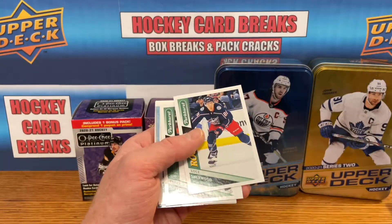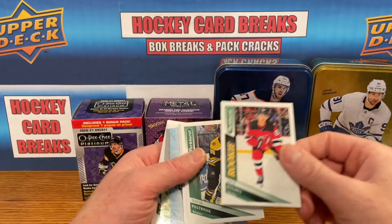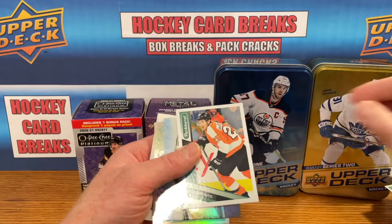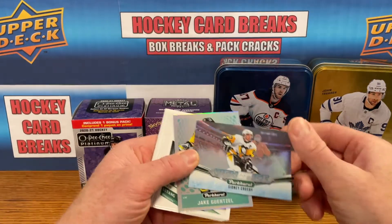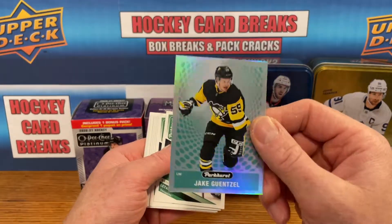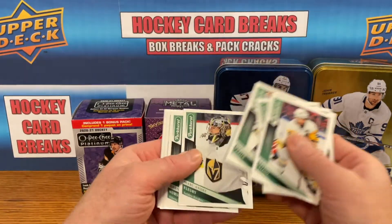We got a Cole Sherwood rookie, and we got a Jack Hughes rookie — there you go, we got the two brothers, perfect! Not bad. And we got a Van Riemsdyk silver. View from the Ice for Sidney Crosby — it's a nice card, always fun to pull a Sidney Crosby. And we got a Jake Guentzel foil card there.